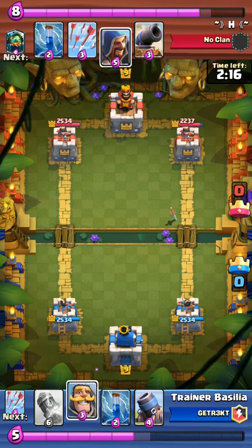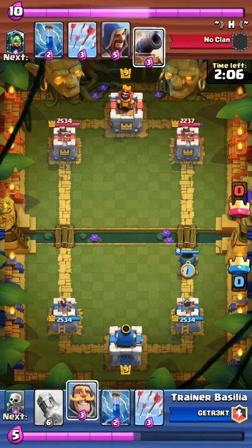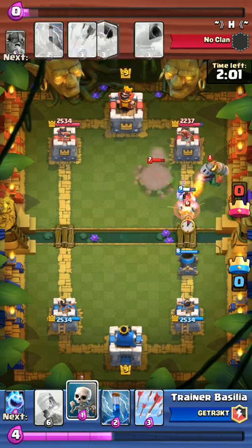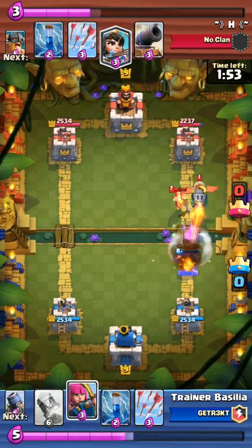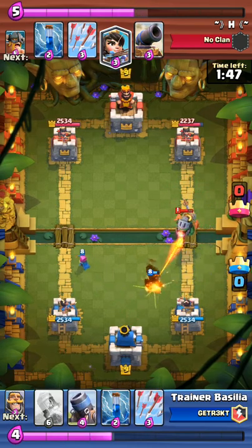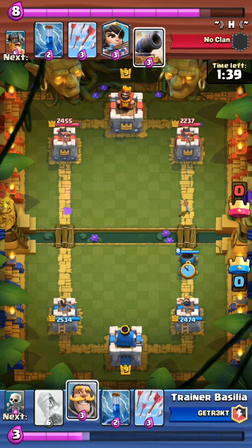Now I'm just waiting for enough elixir so I can do another push. I'm going to drop mortar and then knight — pretty basic push. My mortar's going to lock onto the wizard and take it out. Dropping ice spirit. We're not getting anywhere, but at least my mortar took out the wizard. If you watch this game, it's basically me playing offense and him just defending, maybe getting a little counter push — but not much. We don't really do a lot of damage to each other.